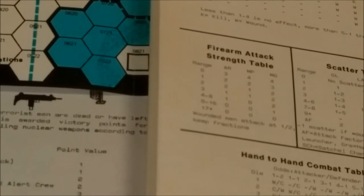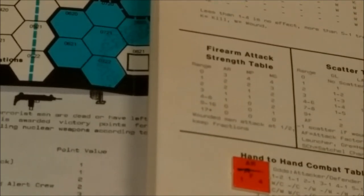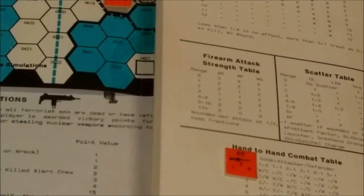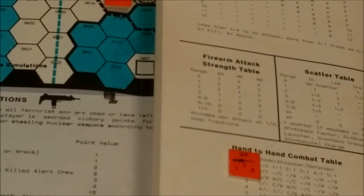We have automatic rifles, machine pistols, and machine guns — they have different strengths at different ranges. You figure out your range to the target based upon the type of unit. This unit here is one of the terrorist units. It has an AR at the top, which is an automatic rifle. It has a defensive value of one on the left and a movement point value of four at the bottom right. You take the AR on the firearm strength table — it'll determine how far away the target is and this will determine the strength of the attack. Attacks can be combined, so two, three, or four units can fire at one unit.